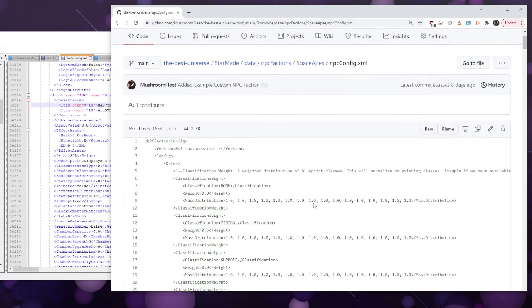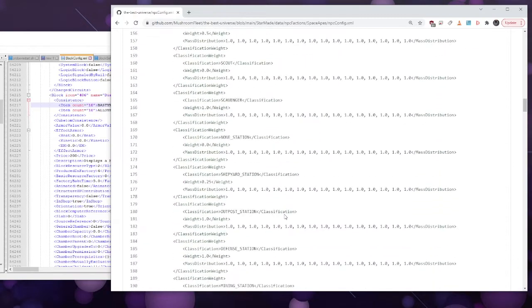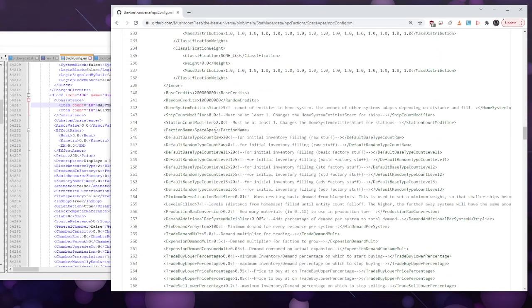Take the NPC config XML — if you're doing this for the first time, don't change anything. The only thing you need to change is the name, which is on line 245. Just change the name and go with that because you can play around with all the other settings and hideously break it, or make an overpowered NPC faction that takes over the whole galaxy Stellaris-style. It's probably easier to break this than make it work well.